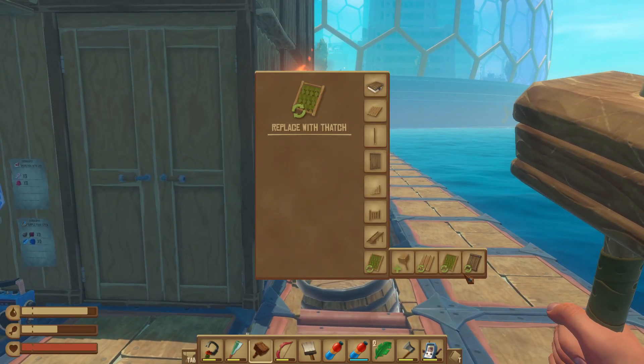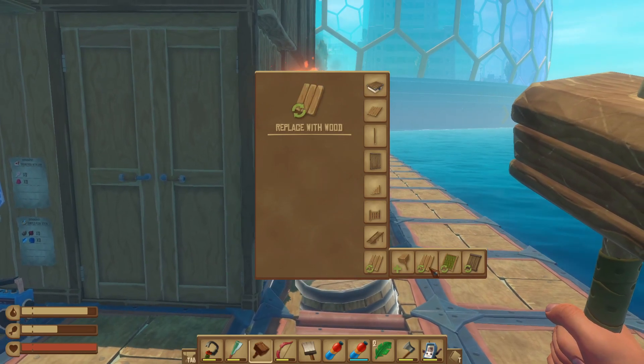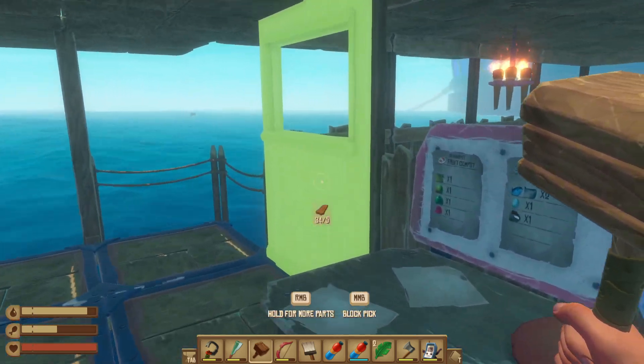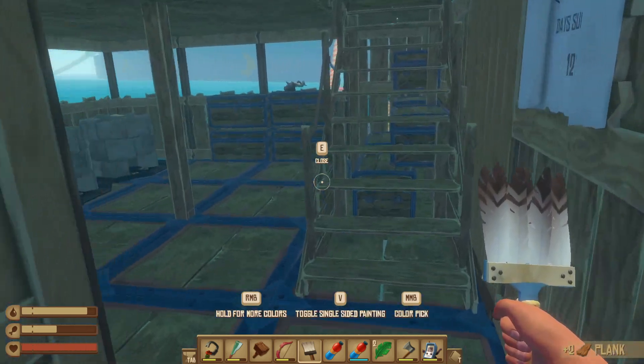So we could build walls just like this, and that is the new texture. Or we can come down here, and this little circle — this is where we used to just repair but now we can replace. We can replace with wood, replace with that, or replace with solid wall. And you just come up to a wall and it replaces it.